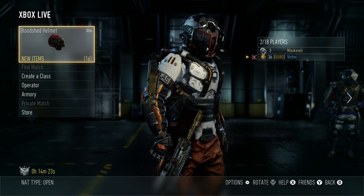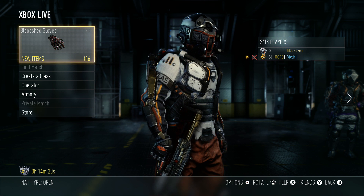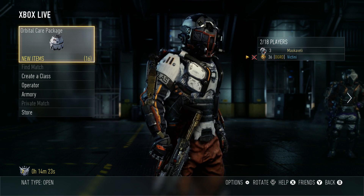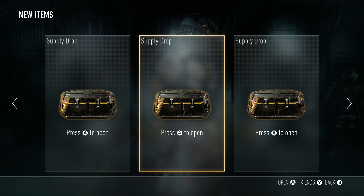I really do not understand Advanced Warfare. I did not get a single supply drop for maybe two straight hours and didn't even think about it. Then I played one game and within the first two minutes I got three supply drops in a single game. I have no idea how that works or why Advanced Warfare does that. It seems like it's been doing that a lot lately on this account.